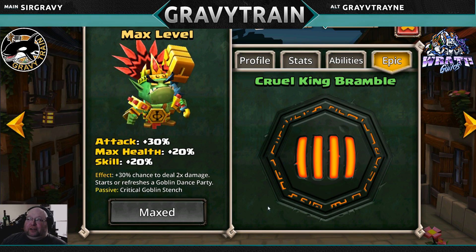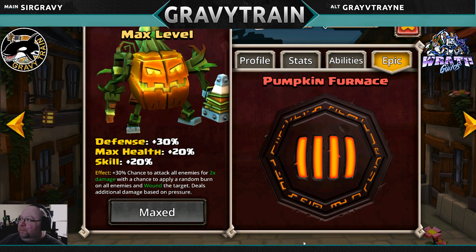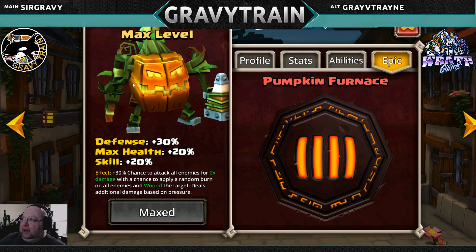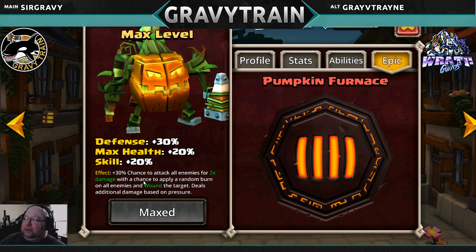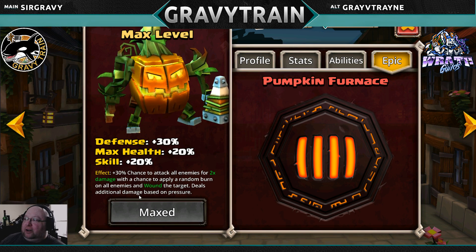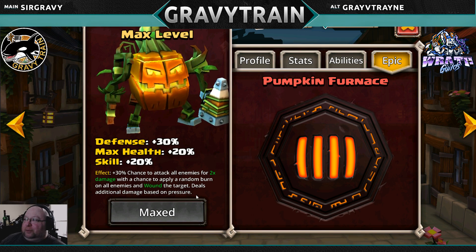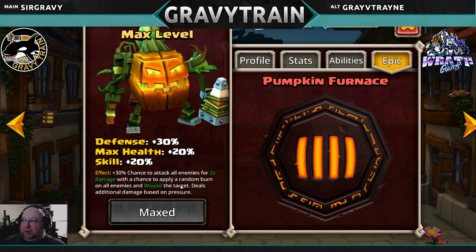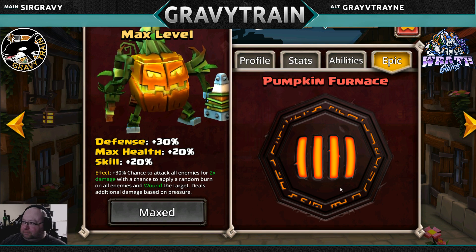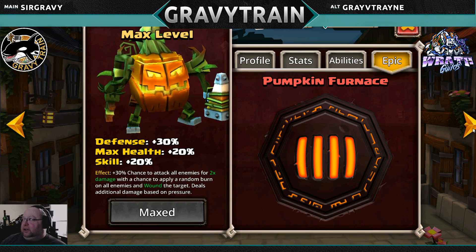Bramble: if you're running a goblin team, sure — otherwise you're not even going to use Bramble. Burness is absolutely a good choice: 30% chance to attack all enemies for 2x damage with a chance to apply a random burn on all enemies and wound the target, with additional damage based on pressure. You can put soul fire burn, demon fire burn, wildfire burn — 30% chance to attack everybody plus apply a burn. Hells yes.